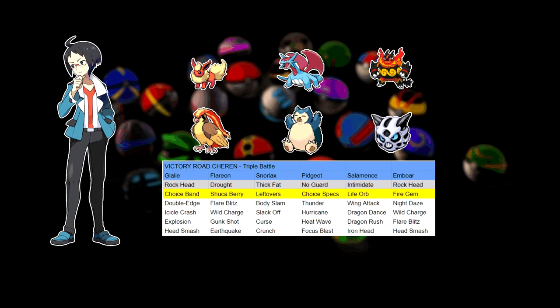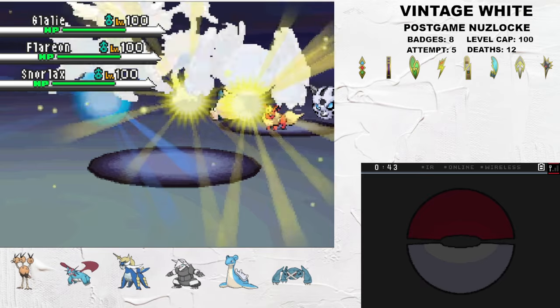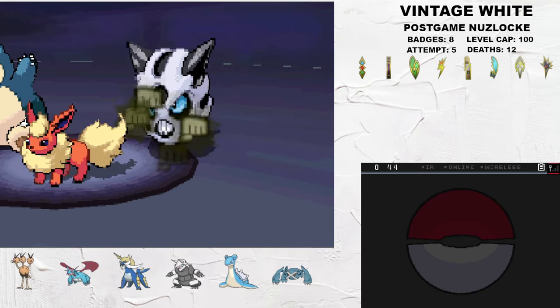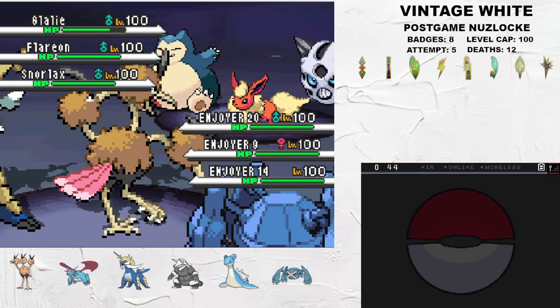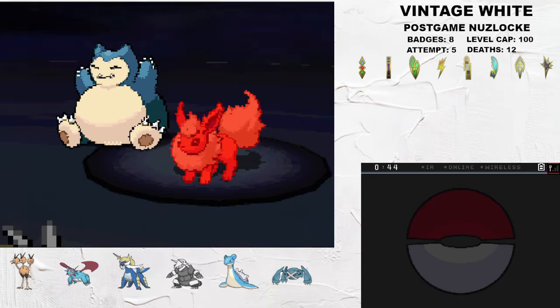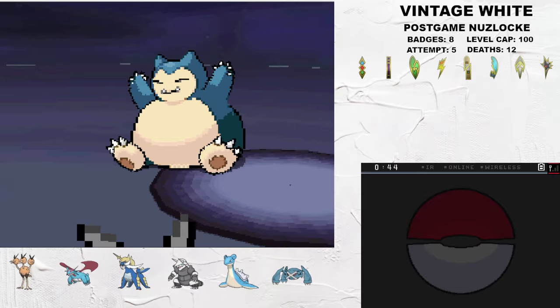Cheren leads with Glalie, Flareon, and Snorlax. I lead with Dodrio, Metagross, and Samurott. While Flareon sets the sun up upon entry, my first order of business is to Bullet Punch Glalie. With a held Choice Band, this is enough for a kill. Dodrio decimates Flareon with a Brave Bird, and a Fighting Gem allows Samurott to kill Snorlax with Sacred Sword.